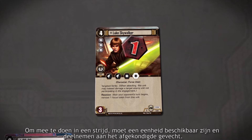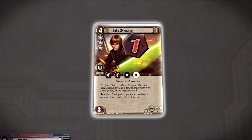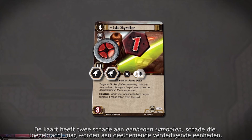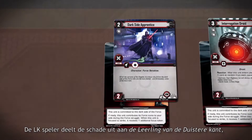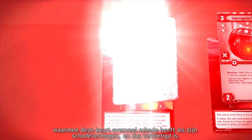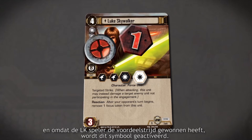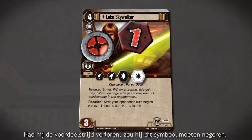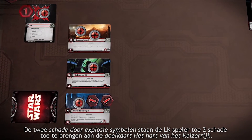In order to strike, a unit must be both ready and participating in the engagement. The Light Side chooses to strike with Luke Skywalker, placing one Focus token on Luke and resolving his combat icons. Luke has two unit damage icons, allowing him to deal two damage to any one participating enemy unit. The Light Side player deals two damage to the Dark Side Apprentice, which equals its damage capacity, so it's destroyed. Luke also has two Blast Damage icons — the one with the white background is Edge-dependent, and since the Light Side player won the Edge battle, this icon is active. Blast Damage icons enable the Light Side player to place two damage on the engaged objective, the Heart of the Empire.